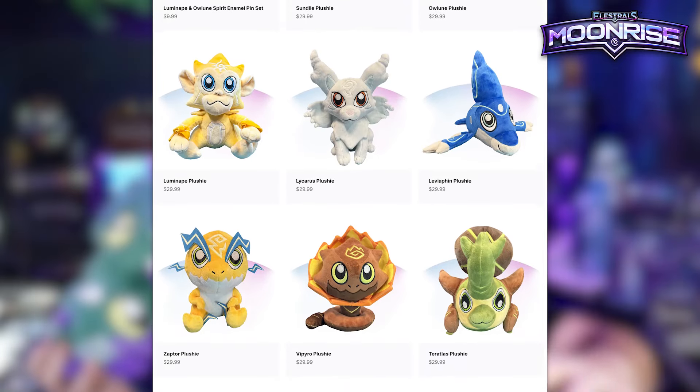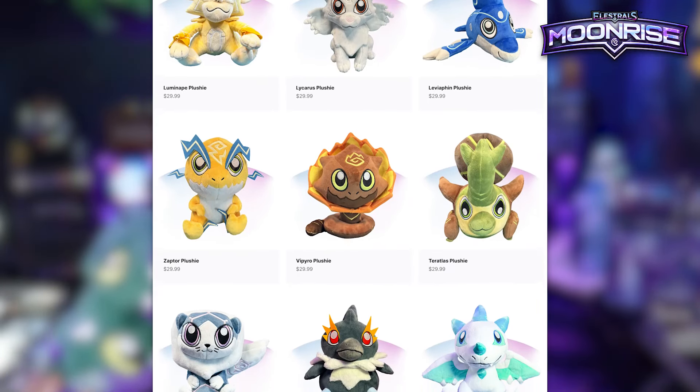Let's talk about the new reveals. It's time for us to officially reveal our three brand new plushies. And don't forget, we have all eight Spirit plushies up on the store, as well as Sundial, and we've got Cryoling and Snow Waddle.